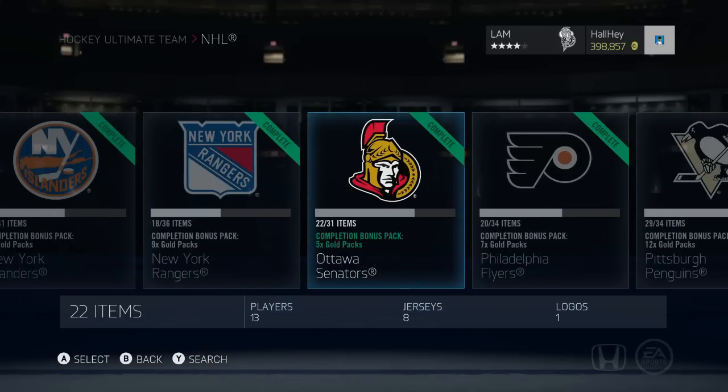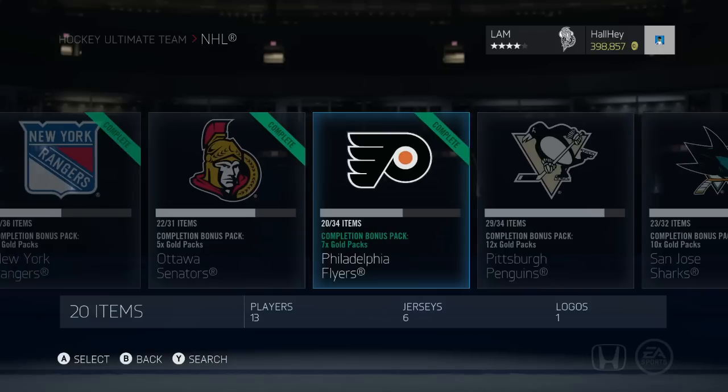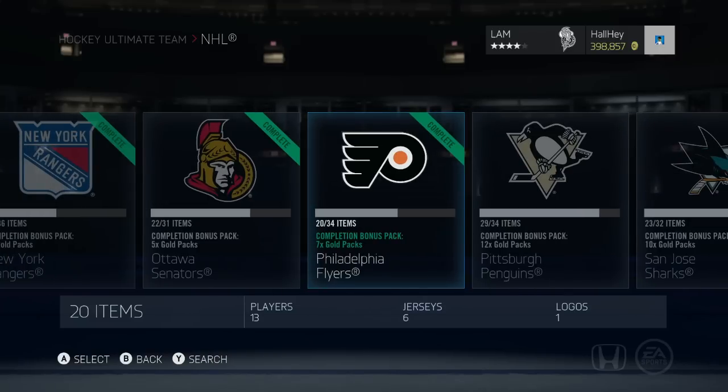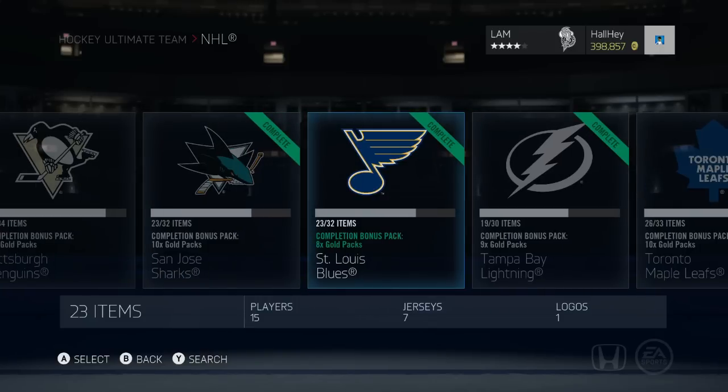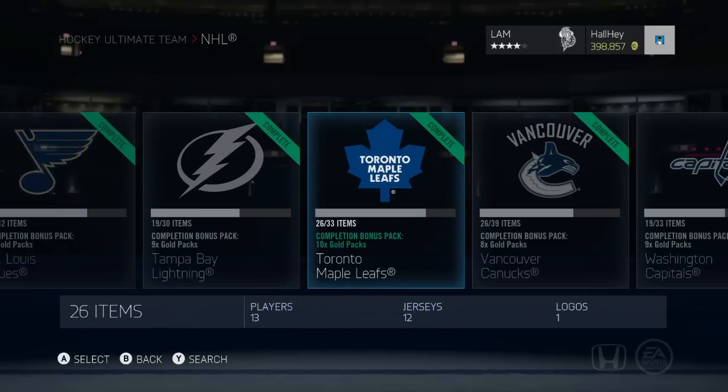Ottawa Senators: most expensive guys are Karlsson and Bobby Ryan, usually under 100k to complete. Philadelphia: Claude Giroux, seven gold packs — pretty easy collection. San Jose: you get 10 gold packs, probably the most for the price. It's just four or five players at 20 to 30k each — Joe Thornton, Marleau, Burns, all around 15 to 20k. St. Louis is a little more expensive with Pietrangelo, Bouwmeester, Shattenkirk, Oshie, Steen, and Backes, but still under 200k. Last but not least, Tampa Bay — 10 gold packs, with Phil Kessel around 120 to 130k on Xbox One.